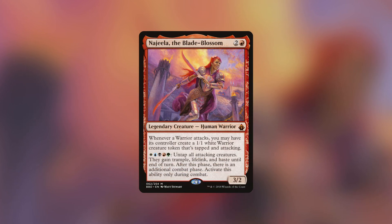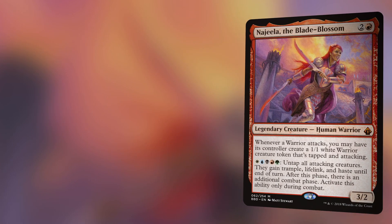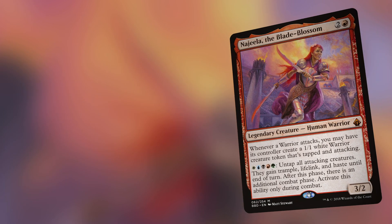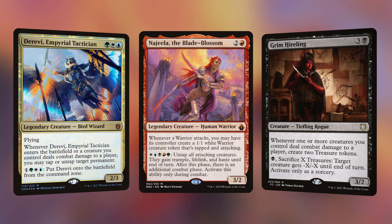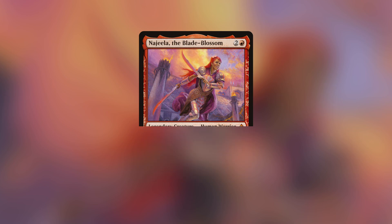At number 1, we have the 5-color warrior queen herself, Najeela the Blade Blossom. One of the most consistent, versatile, and successful decks in all of cEDH, Najeela has shells in mid-range, turbo, and stax variants, with her potentially being the best commander in all of Magic. Najeela looks to win using your choice of 1-card wincons like Derevi or Grim Hireling, to take infinite combats with an exponentially growing army of warriors, but of course has access to any wincon you want to run.